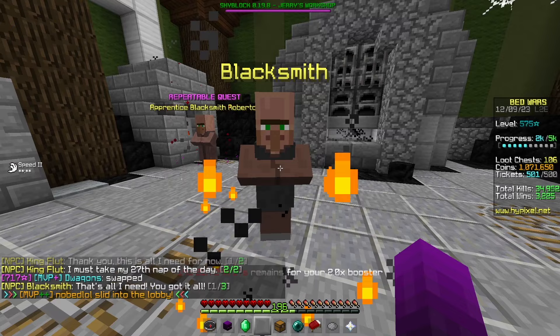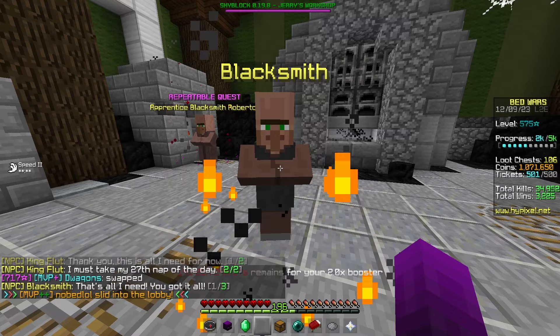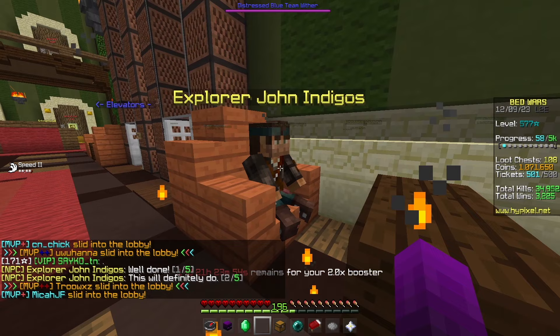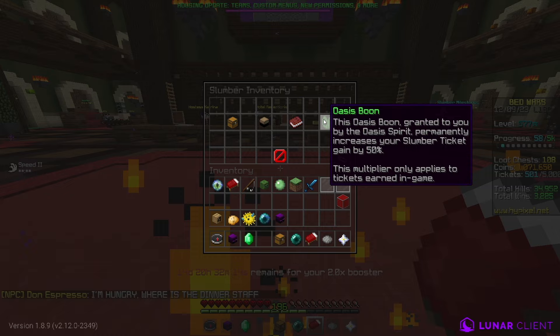So I went and gave the blacksmith the oasis water so we could craft a hammer for John and Digos. As soon as he finished, I went to John and gave him the hammer. John and Digos then upgraded my slumber wallet to hold up to 5,000 tickets. This also gave me a slumber multiplier, which gave me 50% more slumber tickets. This should make life a little easier.